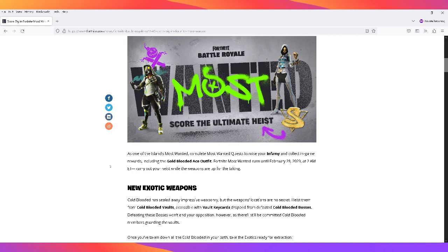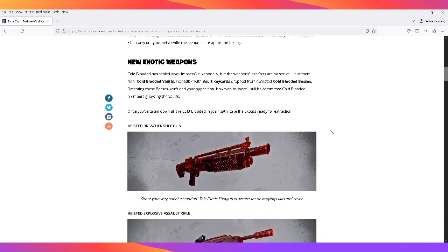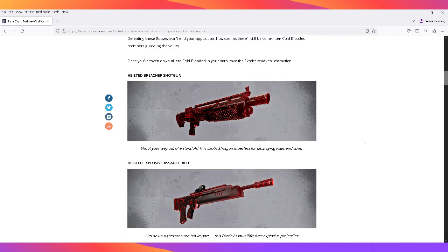Fortnite Most Wanted runs until February 28th, 2023 at 2 AM Eastern Time. For new exotic weapons, Cold-Blooded has sealed away impressive weaponry, but the weapon locations are no secret. Heist them from Cold-Blooded vaults, accessible via vault key cards that drop from defeated Cold-Blooded bosses. Defeating these bosses won't end your opposition — Cold-Blooded members will still be guarding the vaults. Once you've taken down all the Cold-Blooded in your path, take the exotics and get ready for extraction.